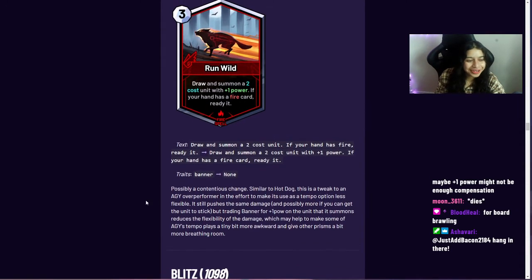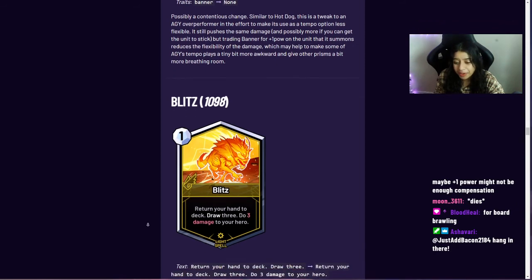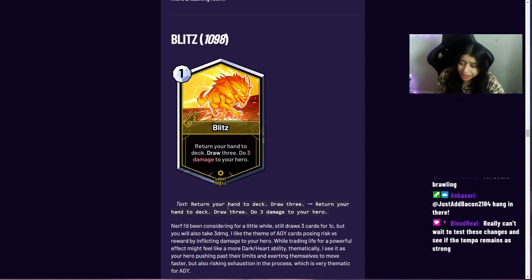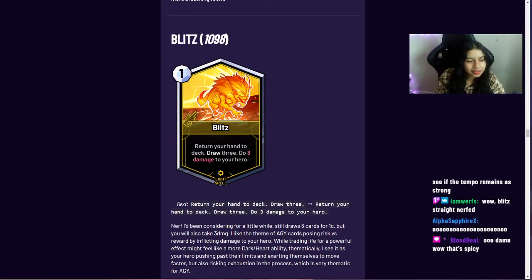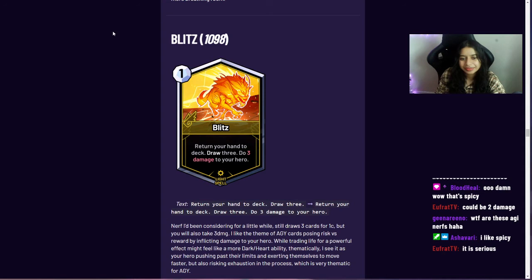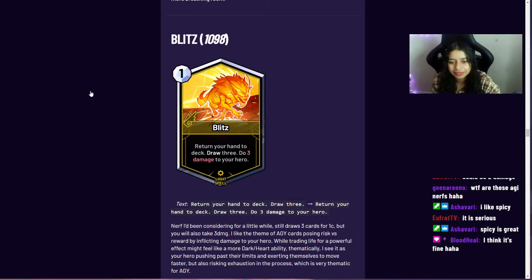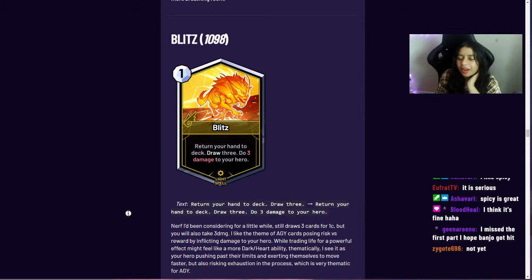Blitz now returns your hand to deck, draws three cards, and also deals three damage to your hero. This theming of certain agility cards injuring their own hero is something Coulter likes — making the card a little riskier. Blitz was always a card he was a little worried about due to such efficient draw, so adding the self-damage makes it a bit riskier to use.